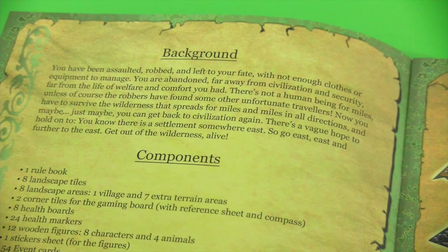The story so far: you have been assaulted, robbed and left to your fate with not enough clothes or equipment to manage. You are abandoned far away from civilization and security, far from the life of welfare and comfort you had. There's not a human being for miles unless the robbers have found some other unfortunate travelers. Now you have to survive the wilderness that spreads for miles in all directions, and maybe just maybe you can get back to civilization. You know there is a settlement somewhere east — go east, and further east, get out of the wilderness alive.